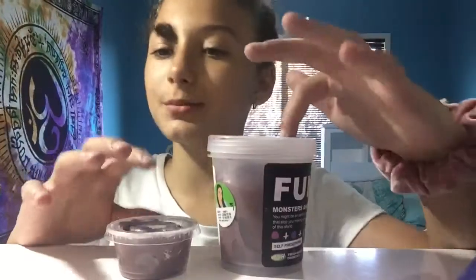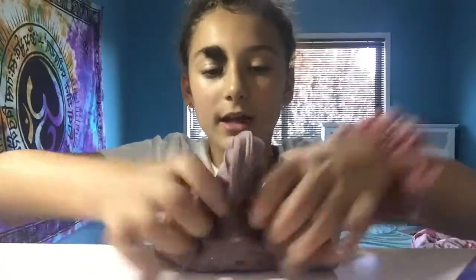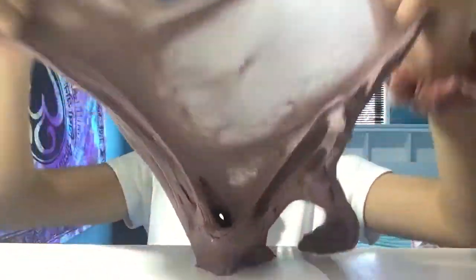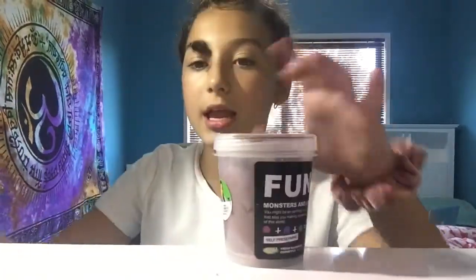First we have the butter slime. This small one is mine because I just wanted a little bit of a sample, and I'm going to get the big one out. It's really stretchy and it's really buttery - it's made of daiso clay. It always does that just because it's buttery and it's daiso clay. That's the butter slime - the big one is hers and the small one is mine because I wanted a sample.